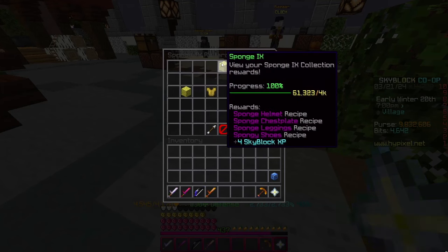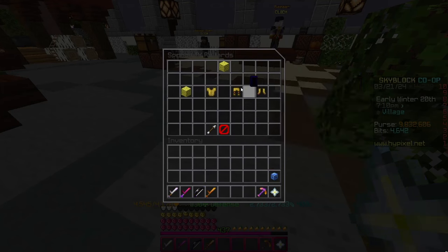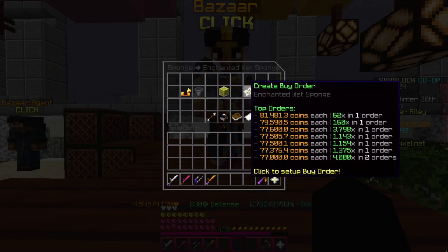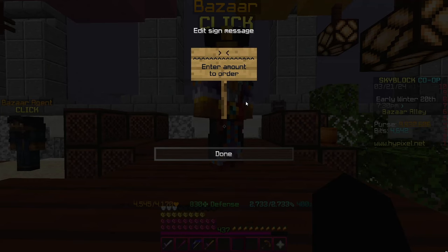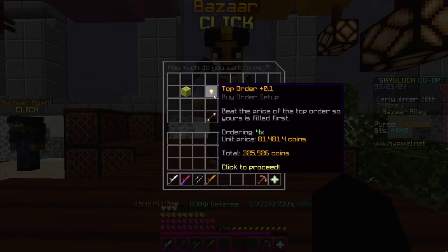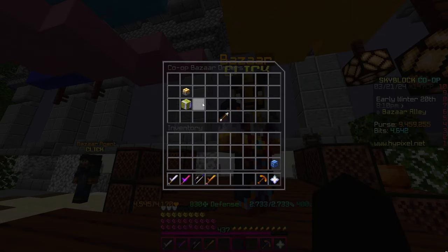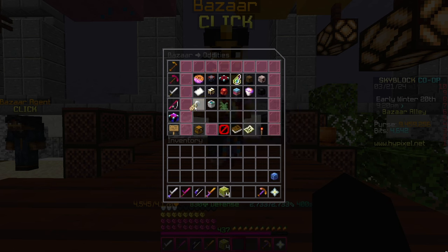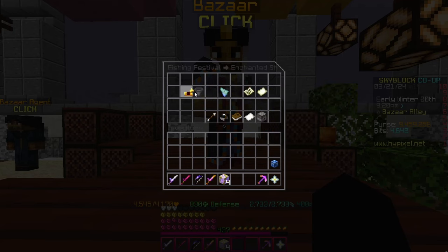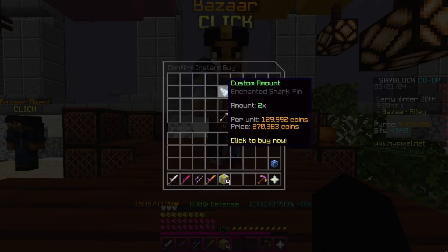For the final flip you need Sponge Collection 9, which allows you to craft sponge armor. Go to Woods and Fishes, then Sponge, then Enchanted Wet Sponge, and create a bidder for 4 — this costs around 325,000 coins. Once the bidder fills, collect it, then head to the Oddity section, go to Events, Fishing Festivals, and find the Enchanted Shark Bin. Buy 2, which costs around 270,000 coins.